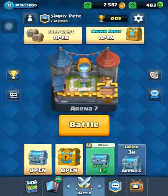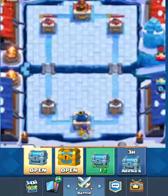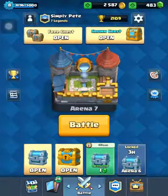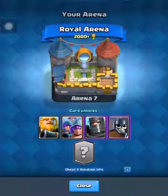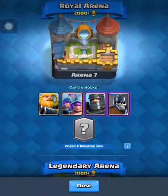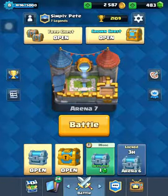It's going to be called Frozen Peak and, as you can tell from the name, it's going to have a snowy hill kind of background theme. You get into it at 2,300 trophies, which closes the gap from Royal Arena to Legendary Arena. That was 1,000 trophies difference, and now it's only going to be 700 trophies difference.